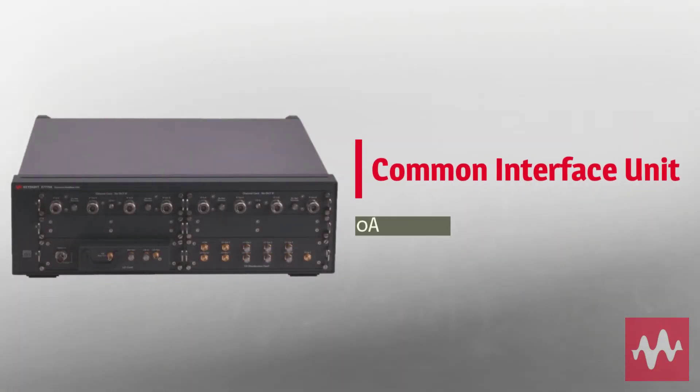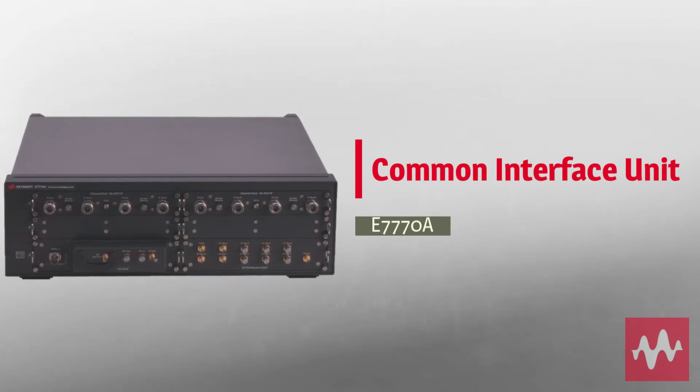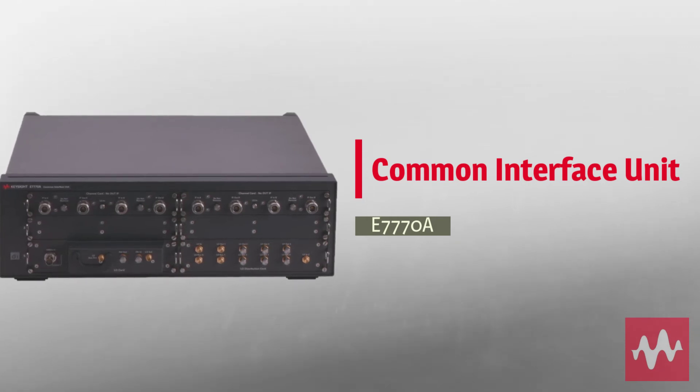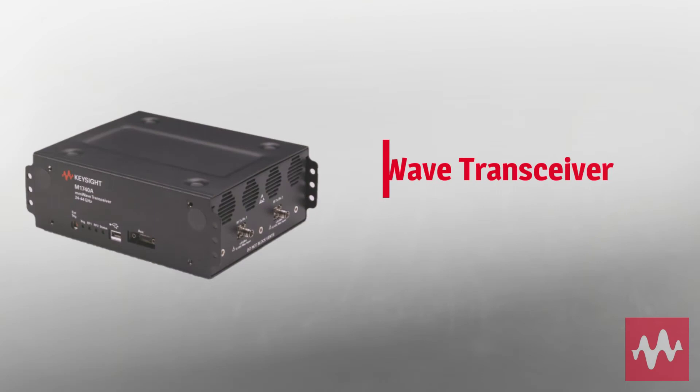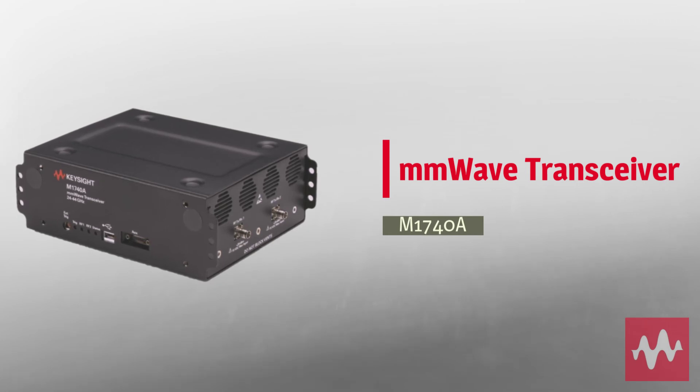The frequency range for both units goes up to 6 GHz. It extends to 44 GHz with the E7770A common interface unit and M1740A millimeter wave transceivers. All units come with RF-cabled and over-the-air connectivity options.